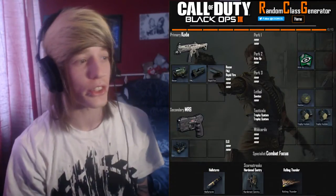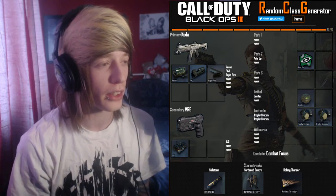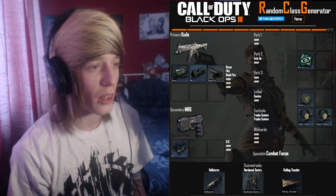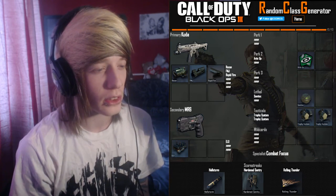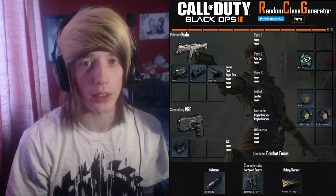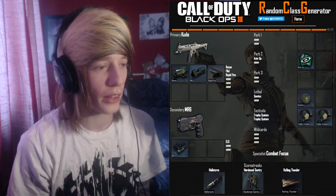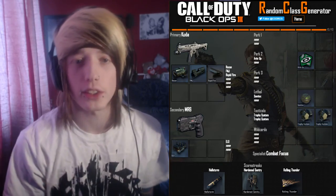Today's class is the Kuda with the Recon Sight, FMJ, and Rapid Fire. Not a fan of the Recon Sight — really don't like using it, especially on SMGs. We've got the MR6 with the ELO Sight, only one perk which is Anti-Up, a Semtex, two Trophy Systems, the Hellstorm Missile, Hardened Sentry, and Rolling Thunder for Scorestreaks, and Combat Focus for our Specialist.